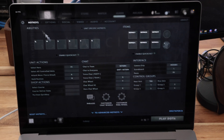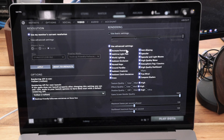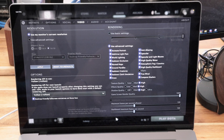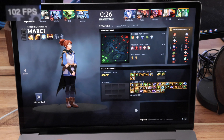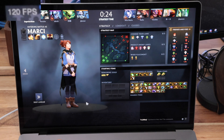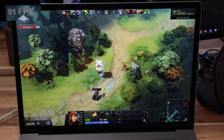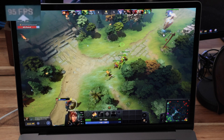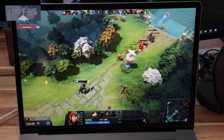I also tested Dota 2. With graphics settings set to maximum — basically every box checked — running at native resolution, you can see anywhere from 100 to 110 FPS in-game. This game runs really well; it's not that graphically intensive and it's nice to see it performing at those frame rates.